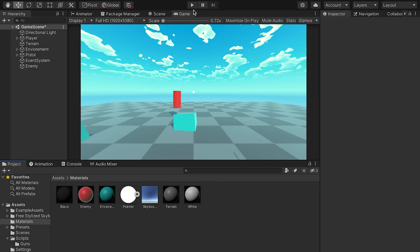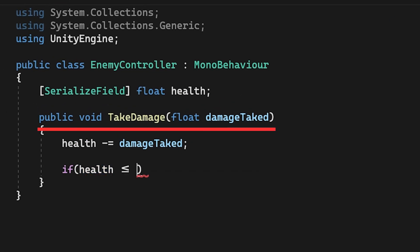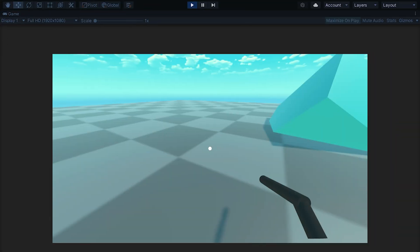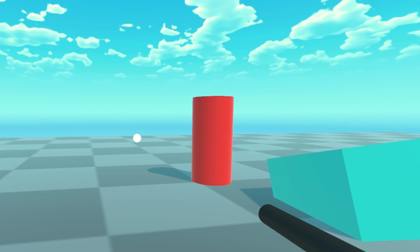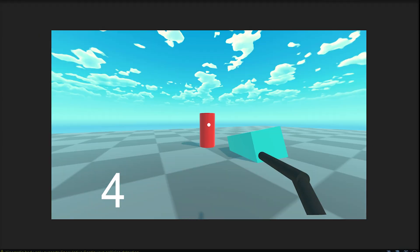Now for testing the gun functions, I created a cylinder as a sort of enemy target and gave it a script with a TakeDamage function called by the gun whenever we hit an enemy target. For example, this enemy target has 100 health — if we hit it five times with the pistol we will kill it, because the pistol does 20 damage.